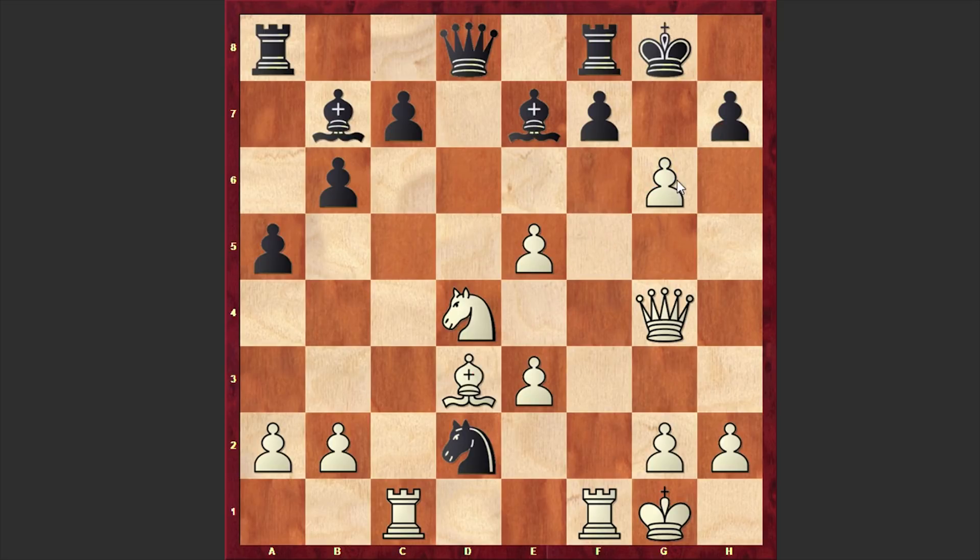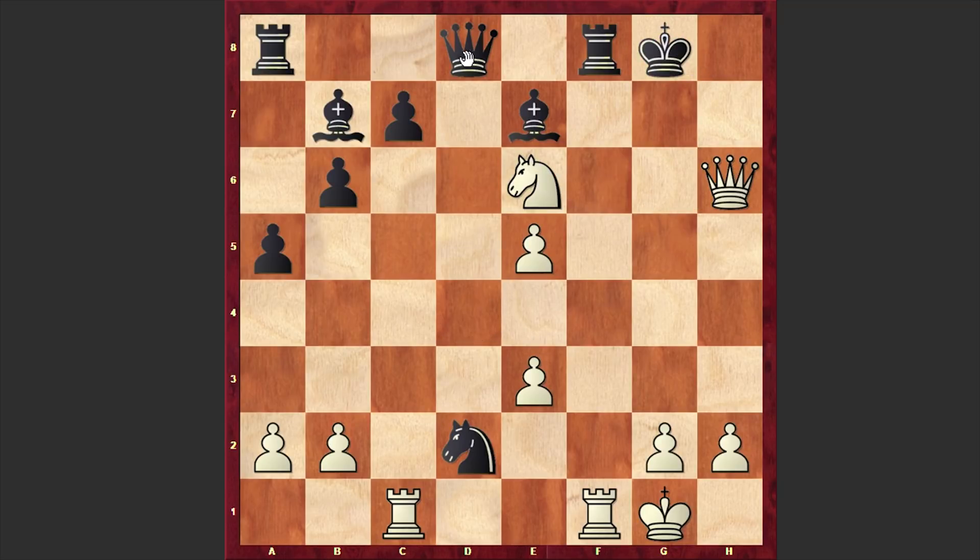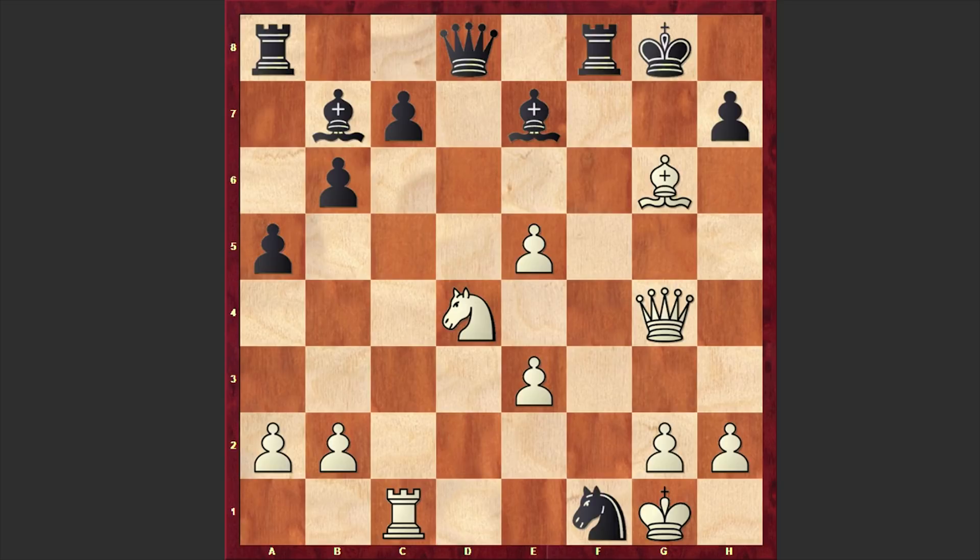Here we have fxg6, and after fxg6 we have Bxg6 — a move which is just asking to be played. Anand didn't accept the piece sacrifice; instead he played Kh8. But let's look at the other variations as well. If hxg6 then Qxg6 check is coming and Ne6 jump allows White to win on the spot. Or after Bxg6, if Nxf1, then again Ne6 and White is not only attacking the Black queen but also threatening unpleasant discovered checks. Or if Rxf1, then Nxd6 is winning. Black is in trouble.